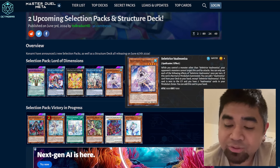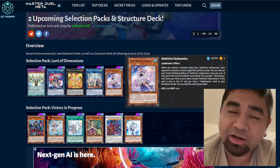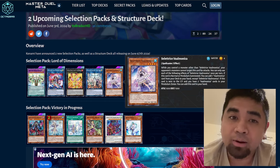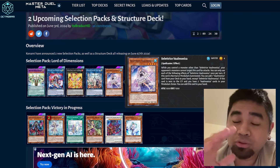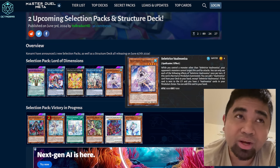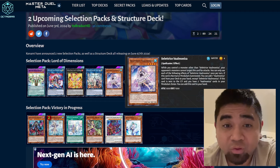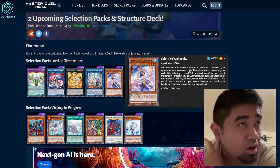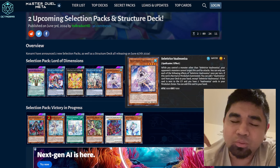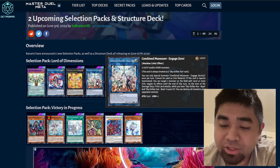Hopefully Seletris is the only UR for Valmonica, and if they add another UR it will be a minor one needing only one or two copies. I was going to do the showcase earlier, but there are still two Valmonica cards in the OCG that haven't been released in the TCG yet. I'm guessing those won't be added into the game by Thursday, so I'm not sure whether to include them in the showcase.